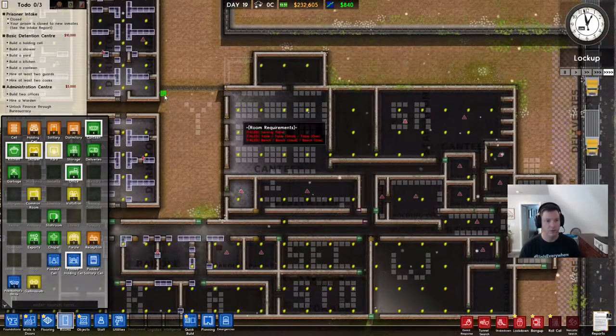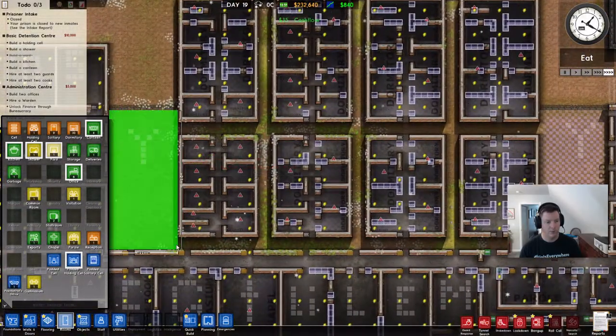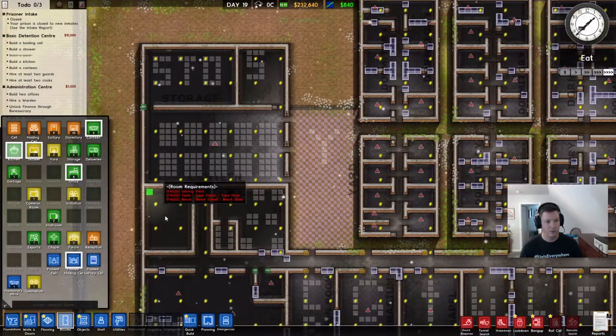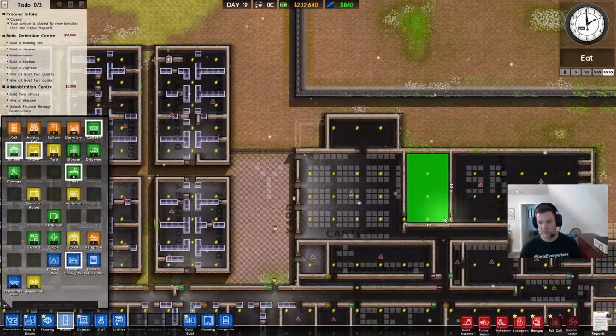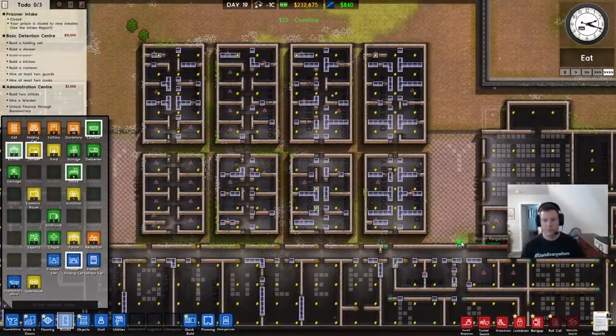Wait — yards. Yard number one. Yard number two. And kitchens: kitchen number one, that's ten by seven. This one's bigger — twelve by seven. That's okay though.